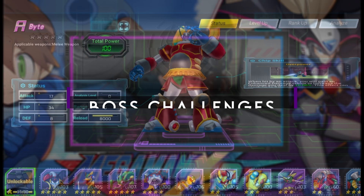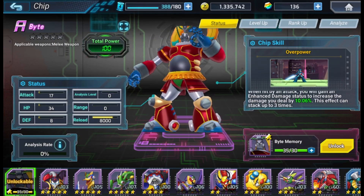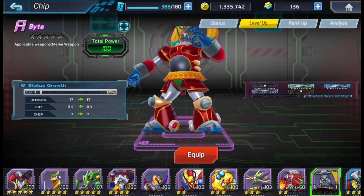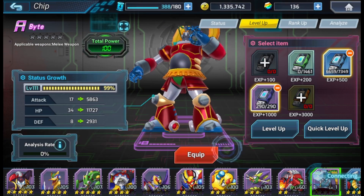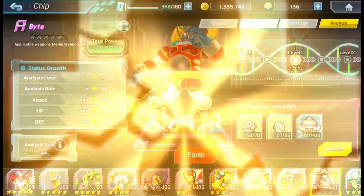Number 4: boss challenges. Make sure that you're doing your boss challenges as they give you memories for chips. With these chips, you're going to want to analyze and level them up as soon as possible to get that overall power up as well. They also provide your weapons some awesome abilities, so don't sleep on them.